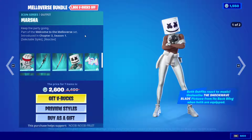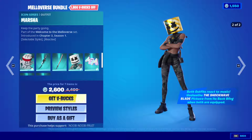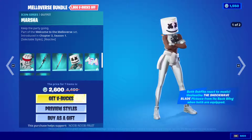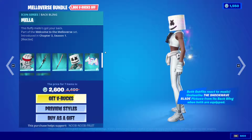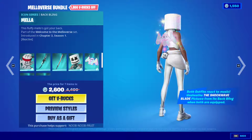And then we have the Marsha skin — this one is called Marshinobi. Then we have Marsha, which has two styles, as you can see right here. She also reacts to music — very cool. We have the camouflaged one, but I like the white one more. And this is her backbling right here; it's holographic. It's the Mela.